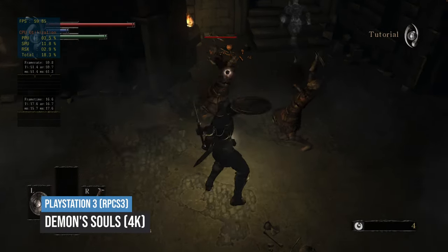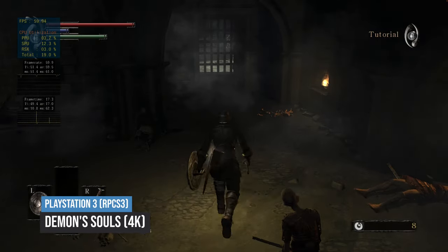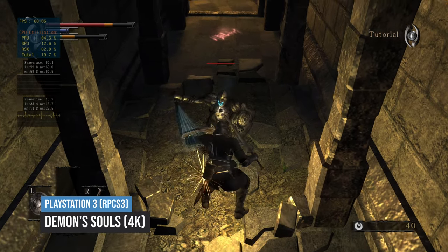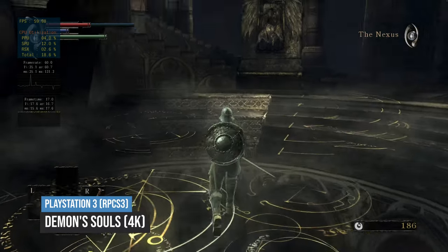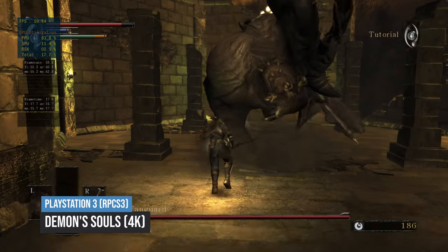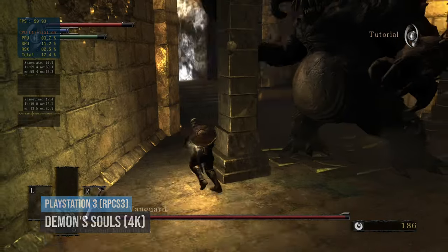Next up is the From Software game Demon's Souls. If you've played the original, you'll know that the game is capped at 30 frames per second. However, it is possible to use game patches to raise the frame rate cap to 60 frames per second. There were also some graphical issues which can be fixed with mods — for example, the shield might not display correctly — but there is a patch file you can download, and I'm going to leave a link in the description. So you can see that this game runs pretty flawlessly at 60 frames per second at 4K resolution.